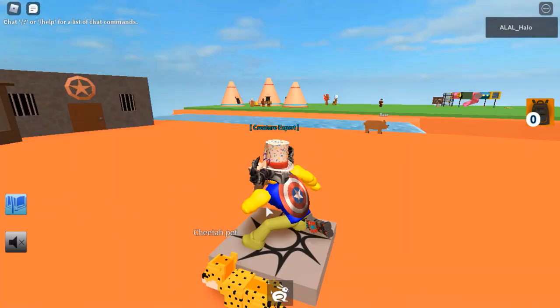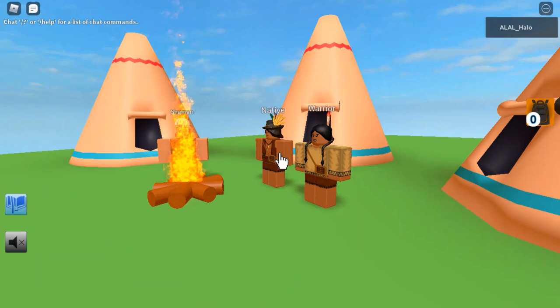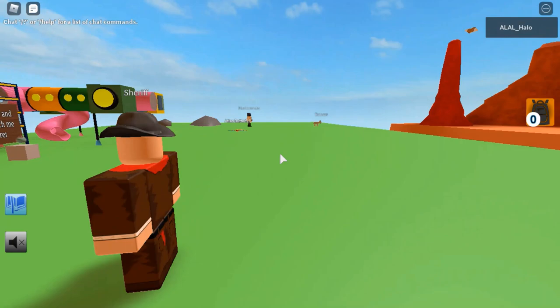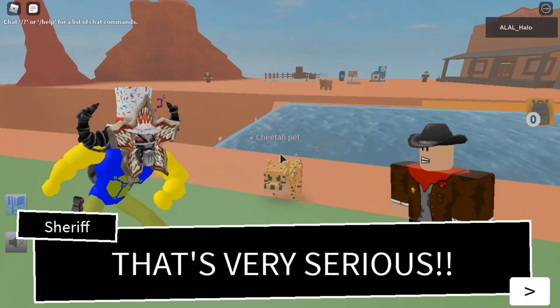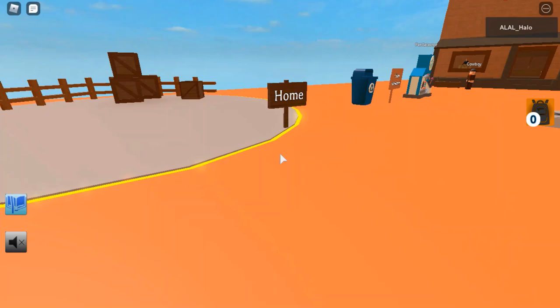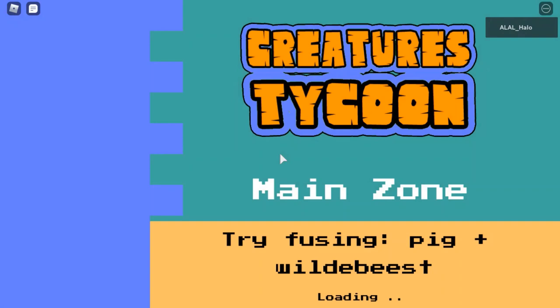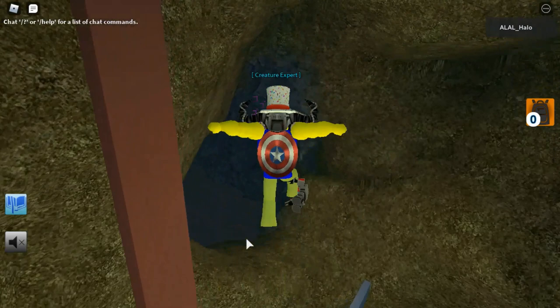Then you need to go to the Sheriff in Totem West Zone. Whenever I come to Totem West Zone, I always spawn with a bunny so I can give it to the natives, and then they go into the bar. You're going to need to tap the Sheriff. 'I miss an endangered species creature — that's very serious.' Then we're going to split up and need to go to Dark Cave Zone.